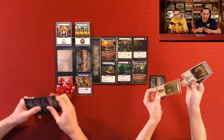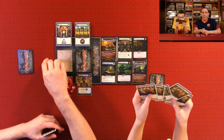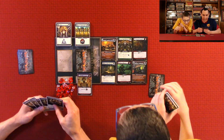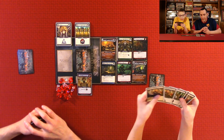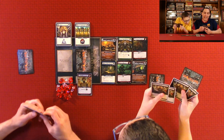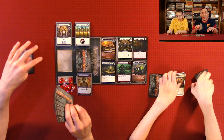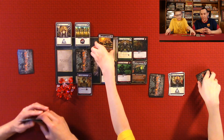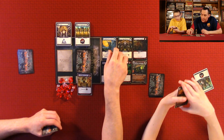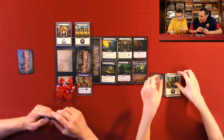I draw my five cards. Once you buy cards they go straight to your discard pile. If you have any cards left in your hand after the buying or attacking phase, you put them in your discard pile. I'm spending four Apprentices to get this one — the walking thing. And that's the end of my turn.